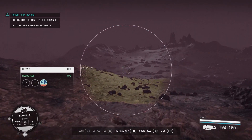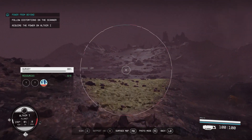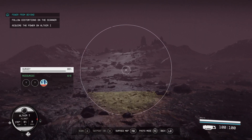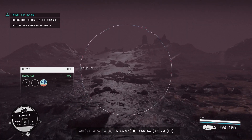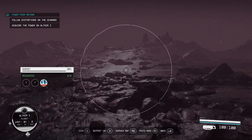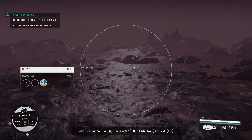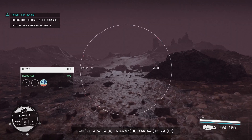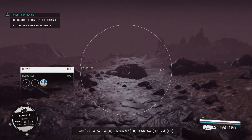Head there. The more it bugs out, that's where you want to head. It's really bugging out this way. Unknown structure this way.